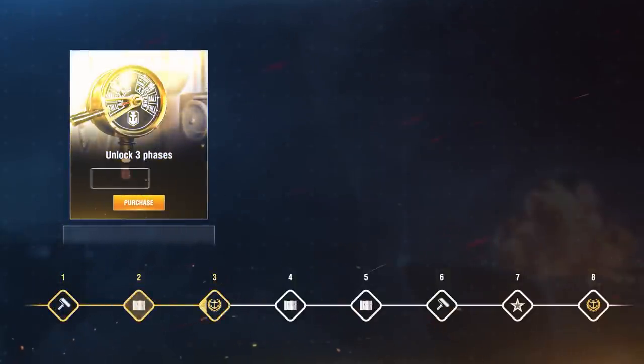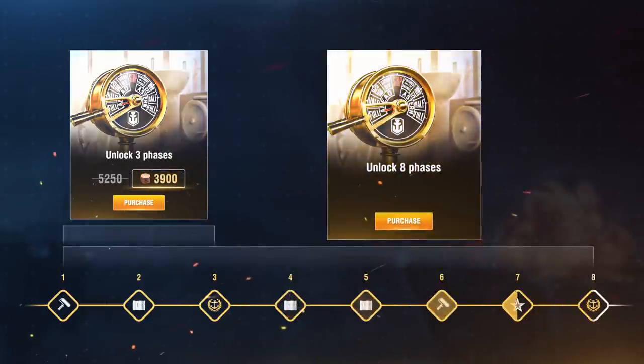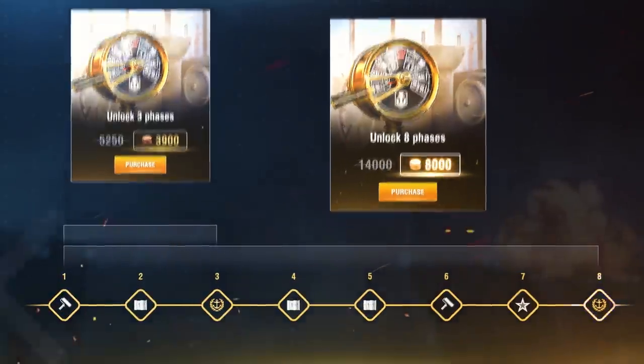Three dockyard phases can be purchased in exchange for 3,900 doubloons instead of 5,250 — a nice discount. If you want to purchase eight shipbuilding phases, it will cost you 8,000 doubloons instead of 14,000 — an even more generous offer.